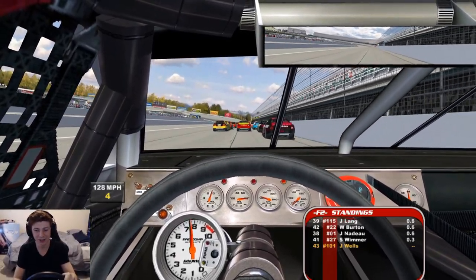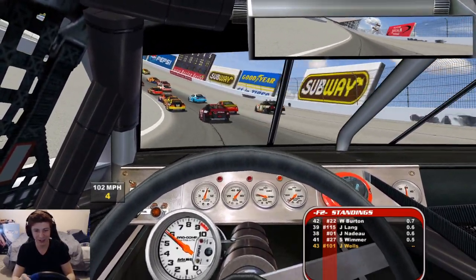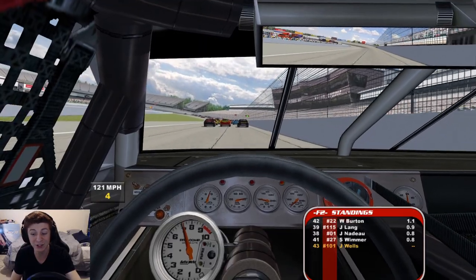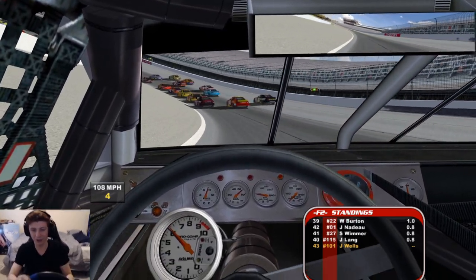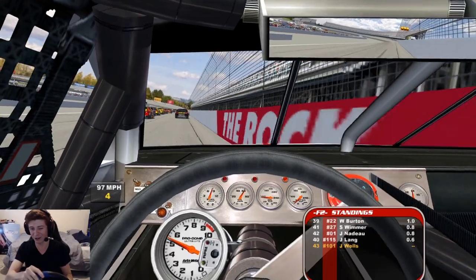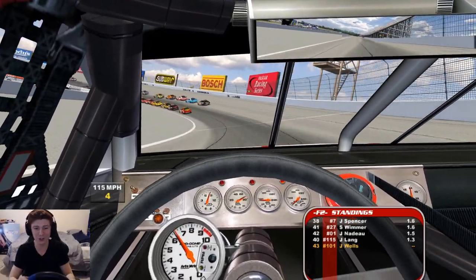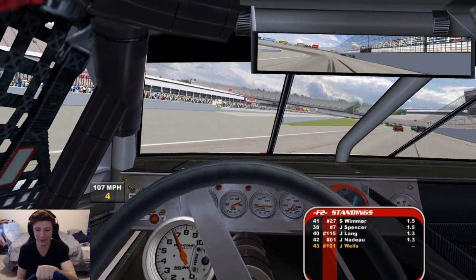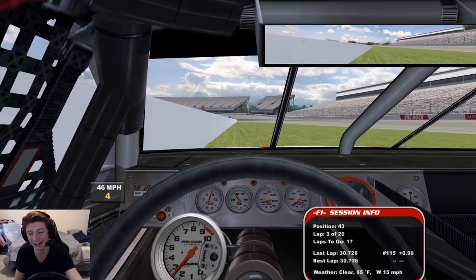Now we're kind of hanging in there — barely holding on to the edge of the pack on 70 difficulty. It's rolling good! We do have clear 65-degree weather in this race, which is helping our grip a little. We almost went off there. We have to push now — okay, we're fine. We can still win this — look, they're going so slow. Here we go, it's good!